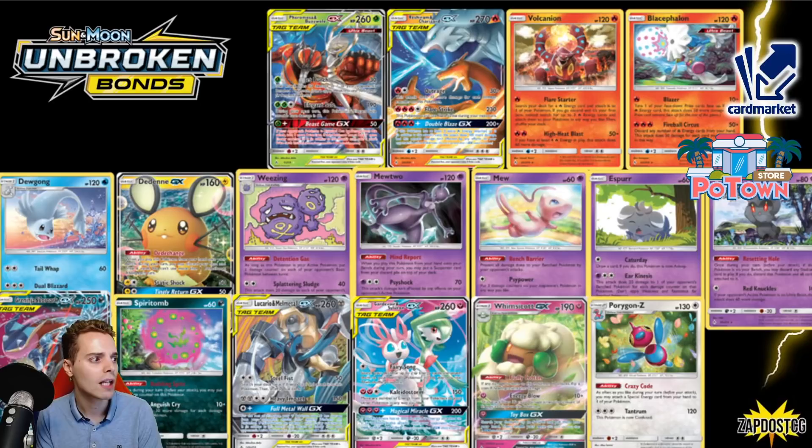Be sure to let me know in the comment section what your favorite card from this era was. There's Dewgong with Dual Blizzard — saw some play. The Ditto GX is gone. So in my opinion the top five cards we're losing — Ditto, Jirachi are high up on the list, Pikarom, Reshizard — very great cards. Mew is also a very huge, impactful card with Bench Barrier.